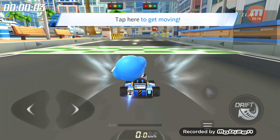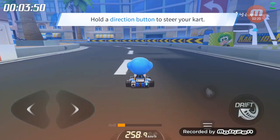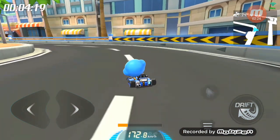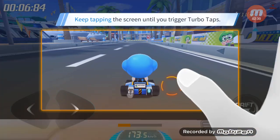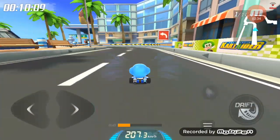Tap here to get moving! Hold a direction to turn. Hold the left button. Use turbo taps to speed down the straight away — repeatedly tap an empty part of the screen to trigger turbo taps!